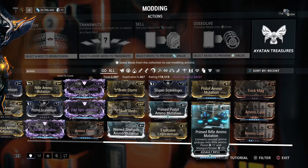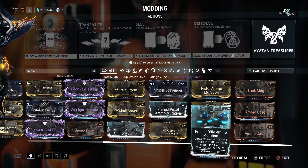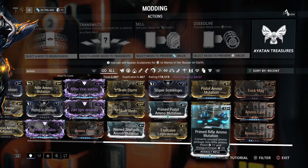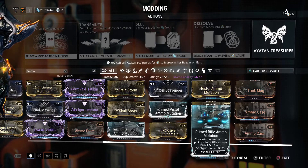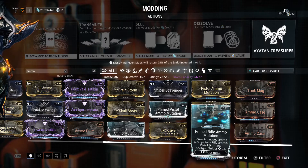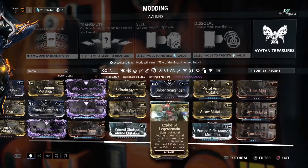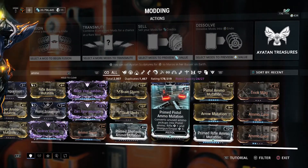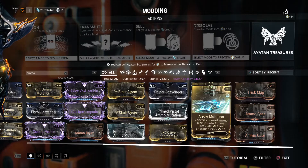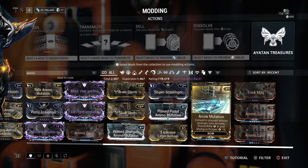The good thing is, of course, it's instant — as soon as you pick it up, it converts right away. The mutation mod on your weapon, be it rifle ammo mutation, shotgun ammo mutation, or pistol — whatever you have, it works immediately.